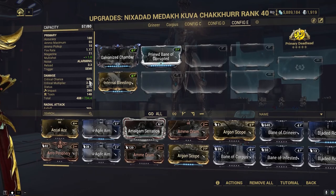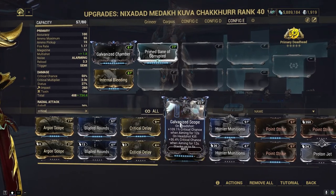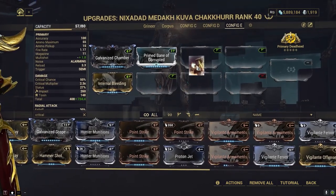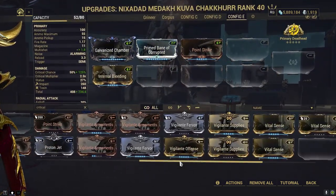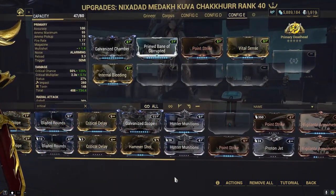Our weapon has great stats toward critical, so we're gonna put in critical chance and critical damage mods. We can go with either Point Strike or Critical Delay, and for crit damage we have Vital Sands, Hammer Shot, and similar mods.